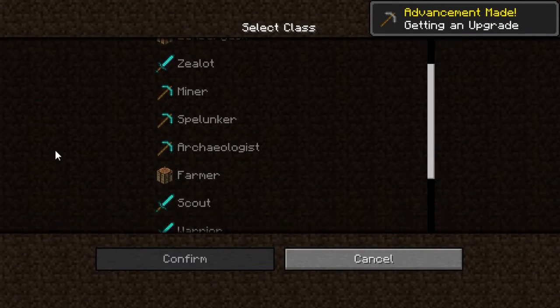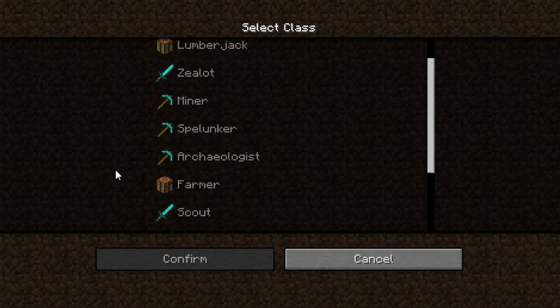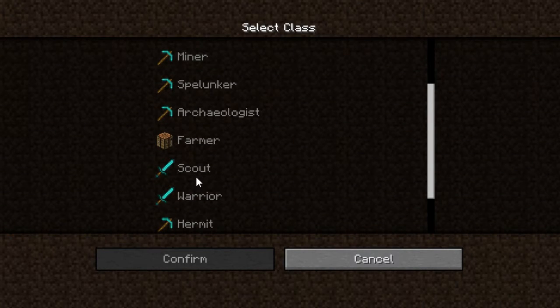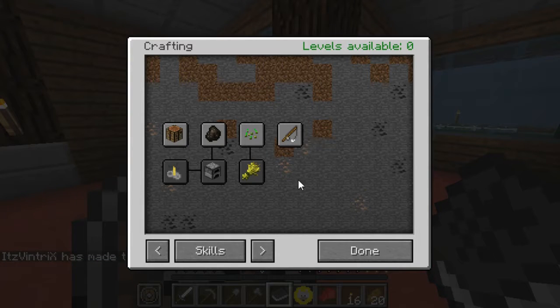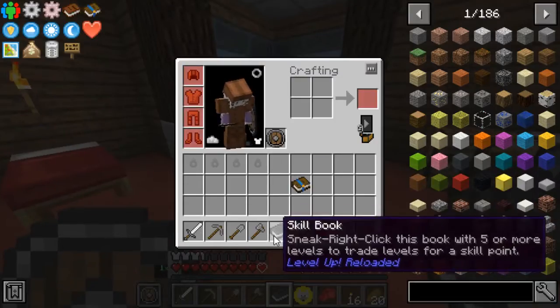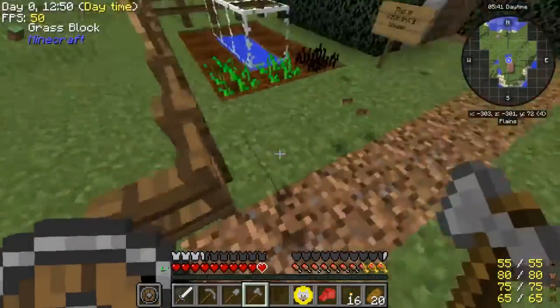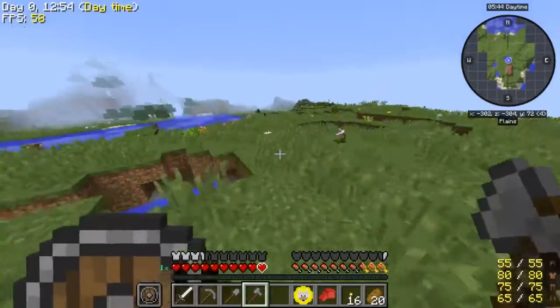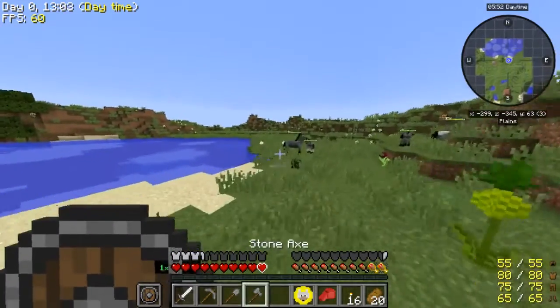We can also choose a class here. There's artisan, lumberjack, zealot, miner - my other world has a miner. I think I'm gonna probably go with Scout in this one, because Scout I believe is a fast type running. I don't know what type of achievements I get. I'm pretty sure all the achievements are probably the same. We need some blocks, so I will go get some wood. There's achievements that we can actually fulfill right now. We can actually fulfill some of our quests.